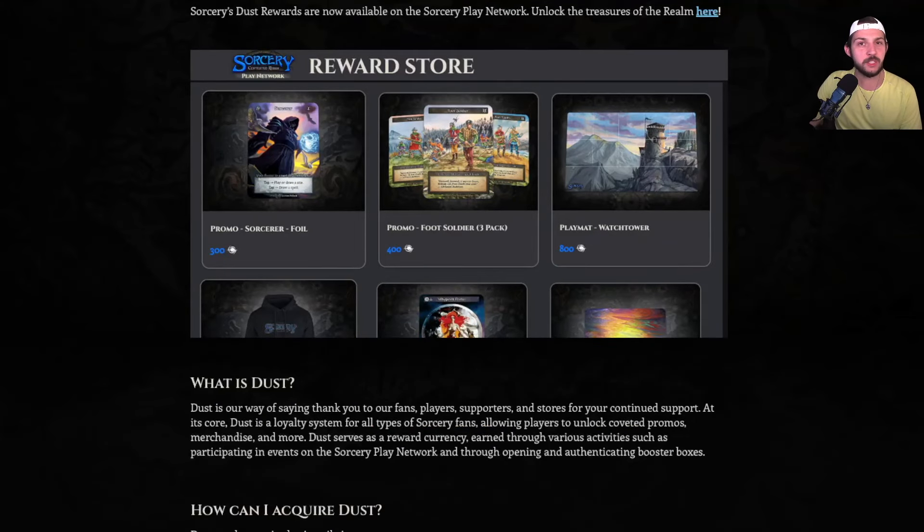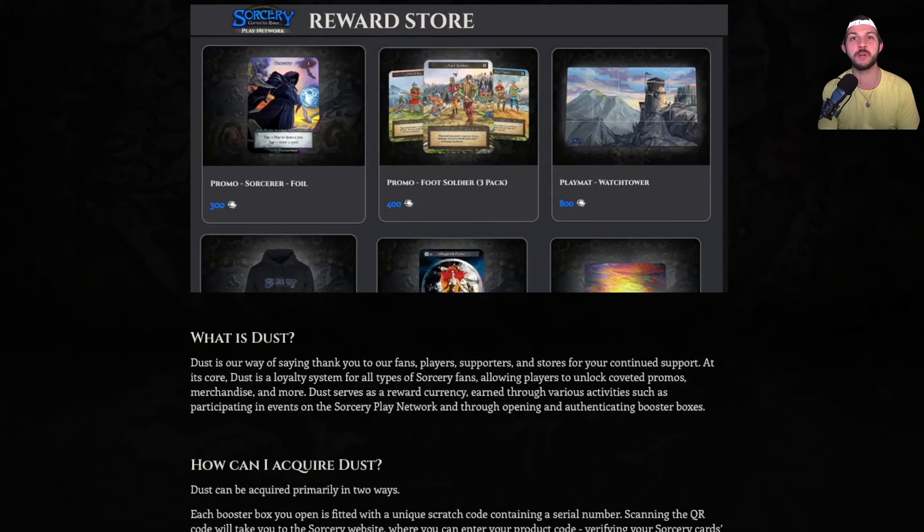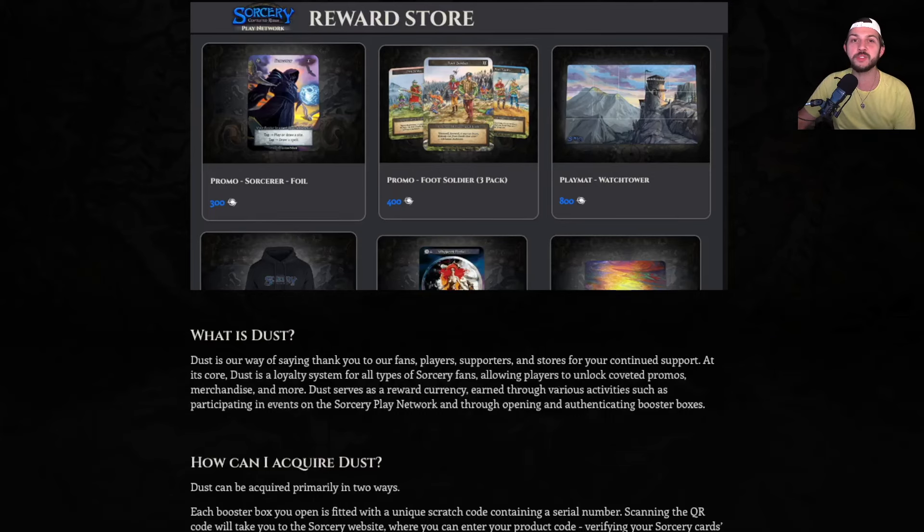This is the announcement straight from the sorcery TCG website. If you're not familiar with dust, dust was the code that was on the bottom of the box. Every time you scanned or bought a box, the code awarded you 100 dust. Some local stores gave you dust if you won a draft tournament, some kept it for themselves, and others gave it out randomly as a drawing. Dust is just the sorcery team's way of saying thank you for buying their products and playing in their stores.